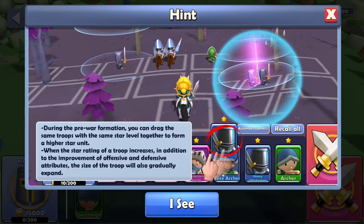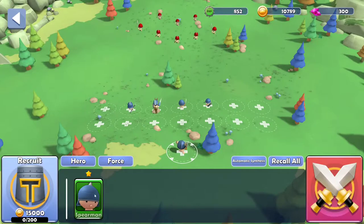During the pre-war formation, you can drag troops of the same star level together to form a higher star unit. When the star rating of the troop increases, in addition to improving offensive and defensive attributes, the size of the troop will also gradually expand. Alright, where do you go? Where's my spearman at? Let's go.